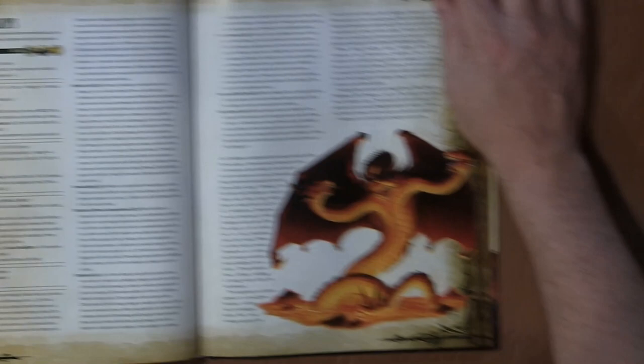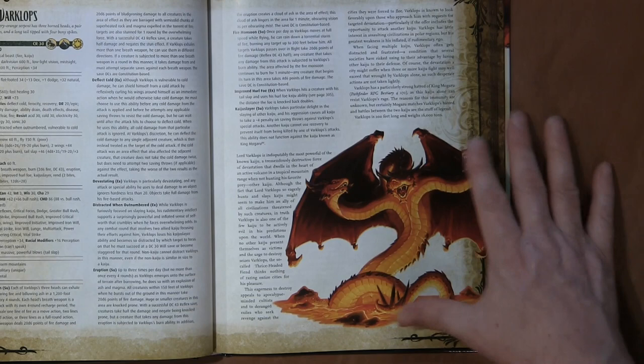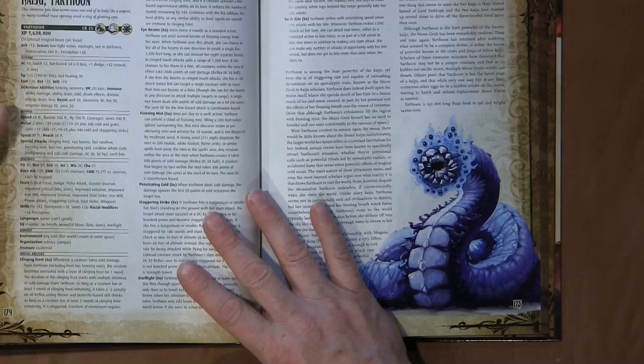The next up is the different types of kaiju. Varklops is probably my favorite picture in the book — I watched a lot of Godzilla as a child and this really reminds me of Ghidorah. Varklops is really good at fighting other kaiju one-on-one, but if he has to fight more than one, he kind of loses some of his abilities.